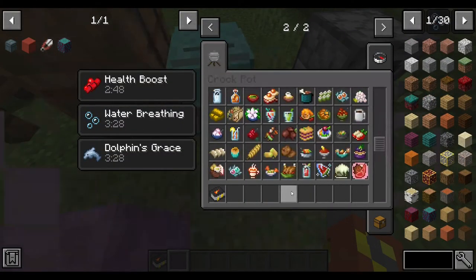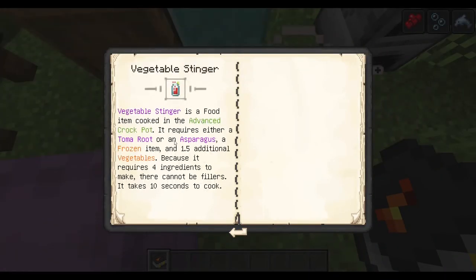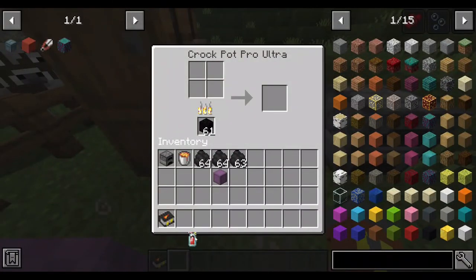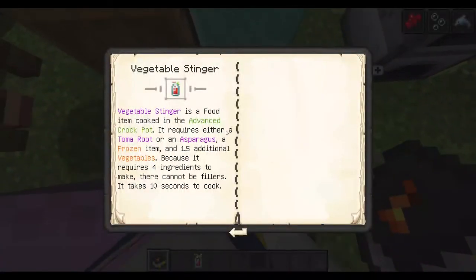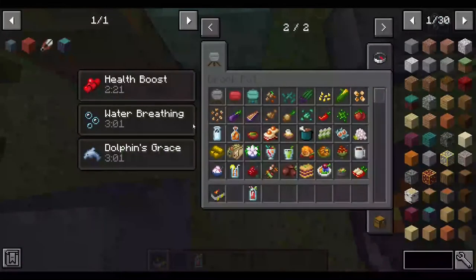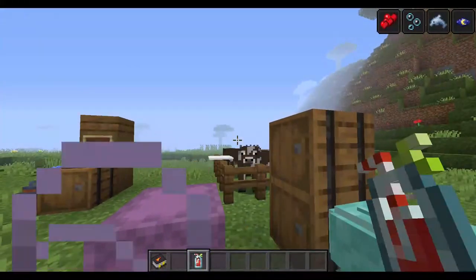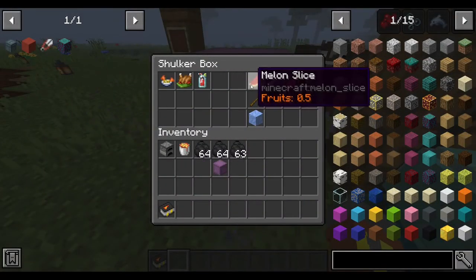The next one is the vegetable stinger — a food item cooked in the advanced Crock-Pot. It requires a tomah root or an asparagus, a frozen item like ice, and 1.5 additional vegetables — I put a carrot and a beetroot in there. I created the vegetable stinger. It gives night vision for 10 minutes — that's really good.